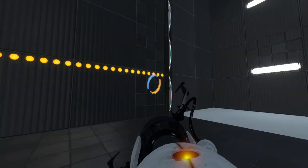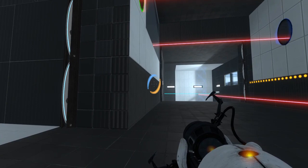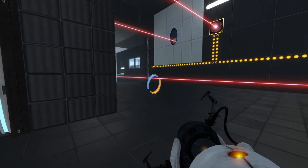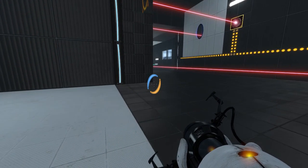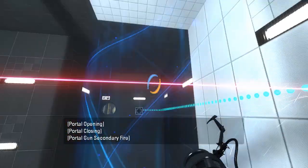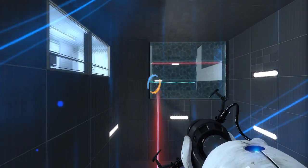Interesting — that turns off both fizzlers. Which leads me to believe I'm gonna have to somehow... I can actually do this. If I stand here, I can put a portal there. Not sure how intense that is, but it works. And that allows me to get up there. What else would you do, really?